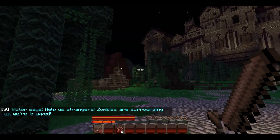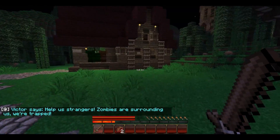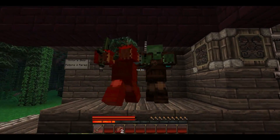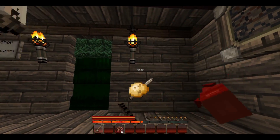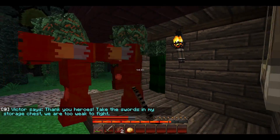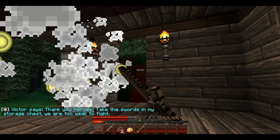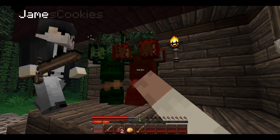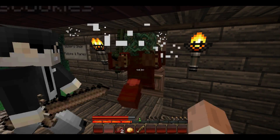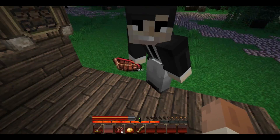Victor says: help us strangers, zombies are surrounding us, we're trapped. Let's get them, get them all. Oh, that guy has an iron sword — or maybe a stone sword — and he dropped it. There's a ton of them, a lot. There are some wooden swords here. Victor says: thank you heroes. I'm out of swords. Give me one. There you go. Oh no, I'm poisoned. Yeah, me too. I ate one of my meats.